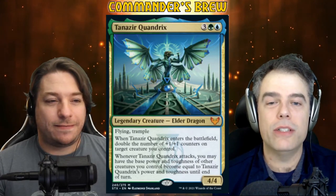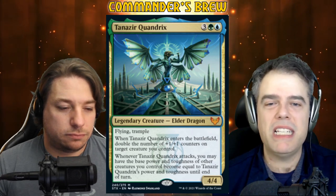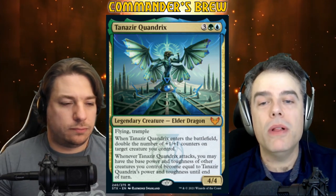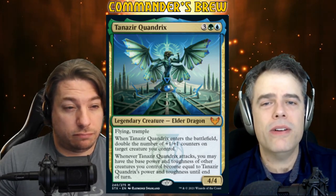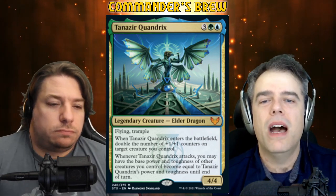Tanizir Quandrix — this is what we're brewing around. Let me give you a read here. Tanizir Quandrix: 3, Green, Blue, Legendary Elder Dragon, 4/4, Flying, Trample. Decent — already on top. When Tanizir enters the battlefield, double the number of +1/+1 counters on target creature you control. That's awesome. That is allowed to be Tanizir themselves if somehow you've got creatures entering with counters on them.